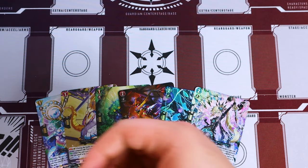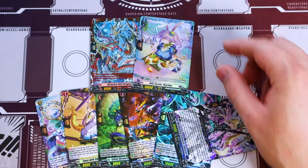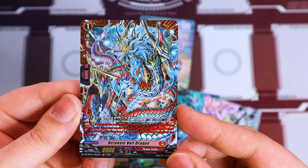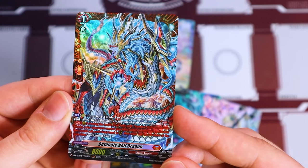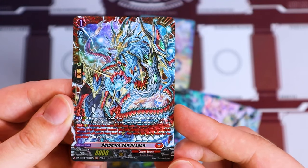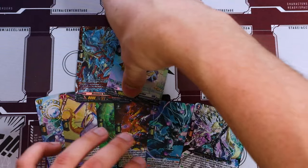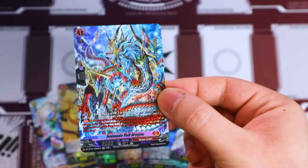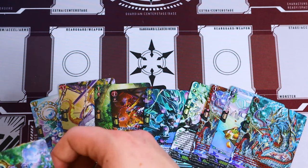Then we got our frame rares — a Gear Griff support card and a Brandt Gate support card as our frame rares. The Brandt Gate one: you order this unit, choose your Vanguard, and it gets a continuous effect — during the battle that your unit with Andra in its name attacks, your opponent cannot play blitz orders, and when they would call from hand they have to call one at a time. That's cool that it applies to units with Andra in the name, because the Vanguard has Andra in its name as well. Those are our frame rares. Our SR is another one of these Volt Dragons — I think the base rarity is a double R. Got two of those.